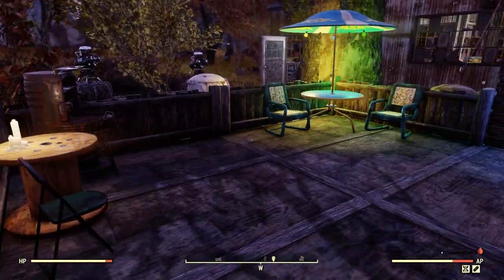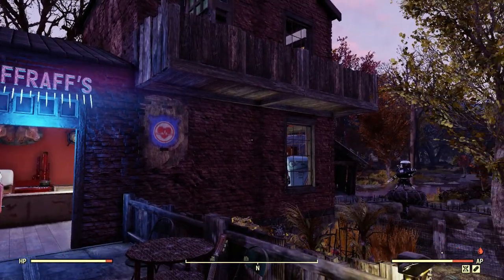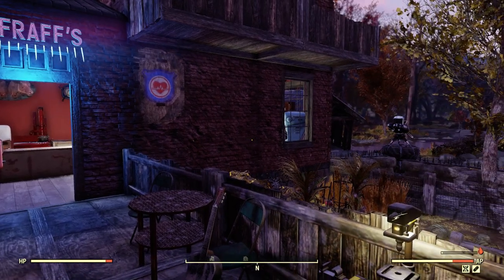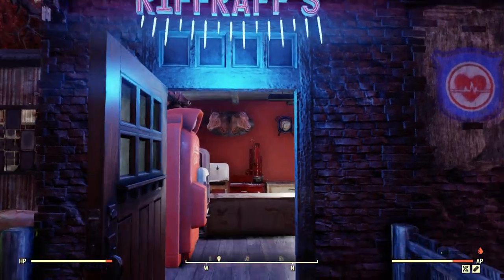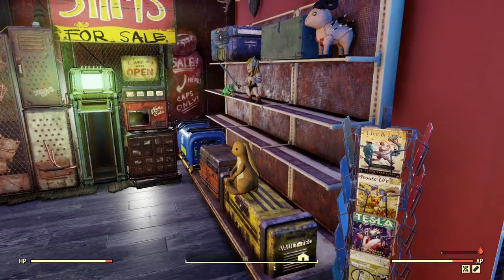So here's the porch, and here's the house. Basically I wanted it to look like a house that was here pre-war and then somebody had come along and fortified it afterwards — so that's what I was going for. And here's the little trading post.